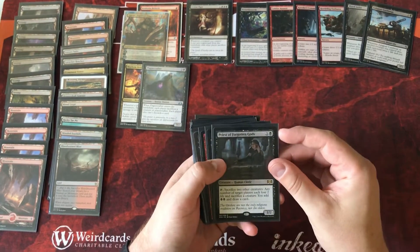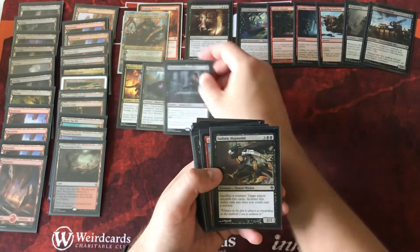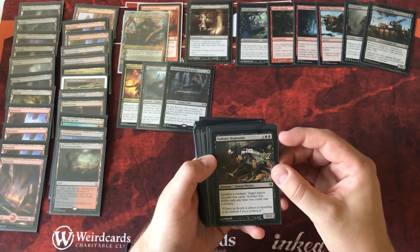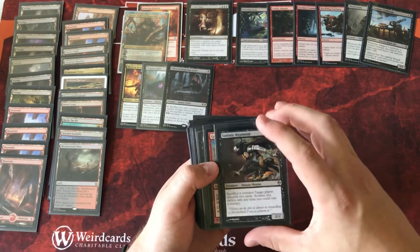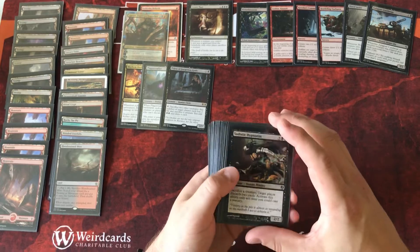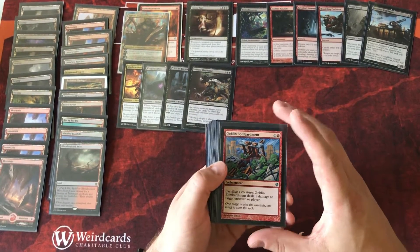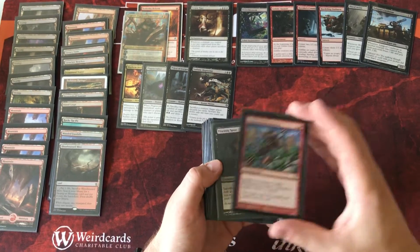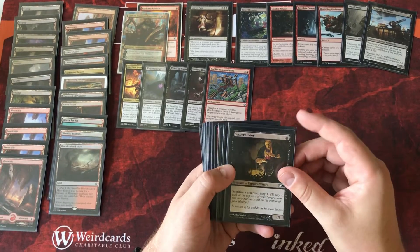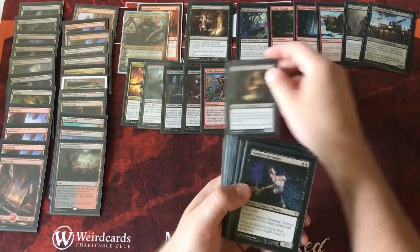Plague Crafter is going to force our opponents to sacrifice creatures or planeswalkers. Priests of Forgotten Gods is a good way to sacrifice our creatures to either get additional mana or draw cards. Sadistic Hypnotist is a great way to sacrifice a creature and draw cards — it's really important that we just turn through our deck, find Grave Pact and our other outlets, and get this deck going. Goblin Bombardment is another way to sacrifice our tokens to deal damage to creatures and players. Viscera Seer is a very common sacrifice outlet that lets us scry before we draw off some of our triggers — whenever a creature dies we get to scry.